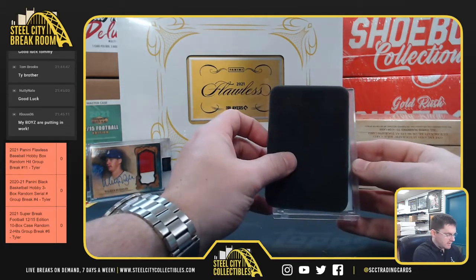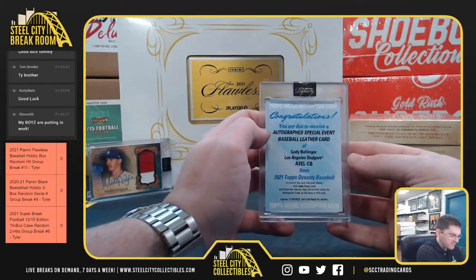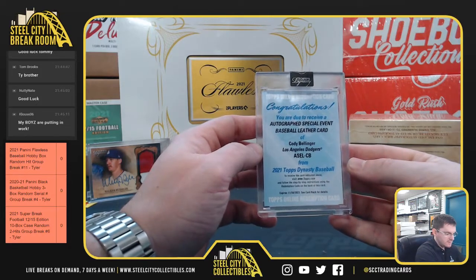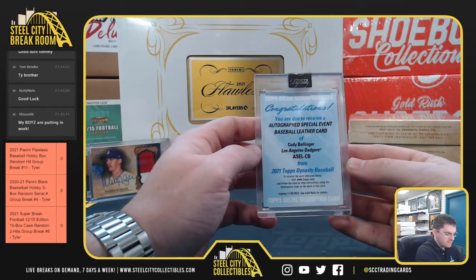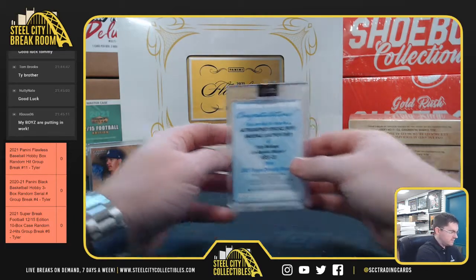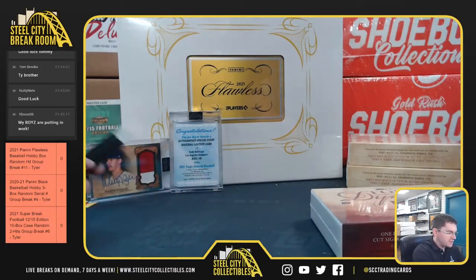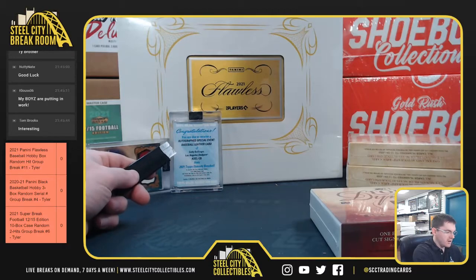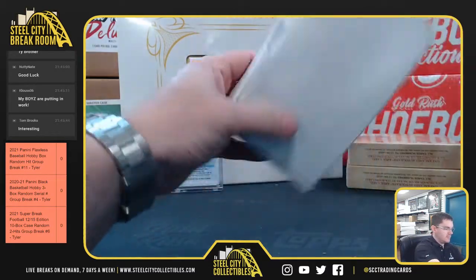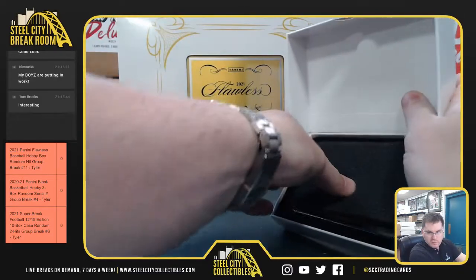Second box: Cody Bellinger. Autographed Special Event Baseball Leather Card of Cody Bellinger. Good chance of that one being the one-on-one. He just signed a one-year deal with the Dodgers. A couple of Dodgers so far.